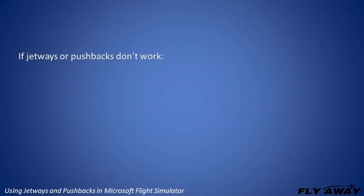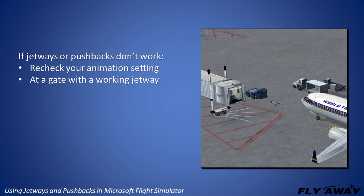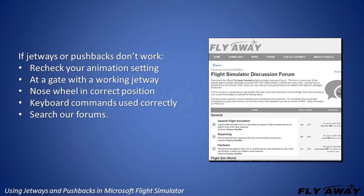If your jetways or pushbacks don't work, recheck your animation setting, be sure you are at a gate with a working jetway, be sure your nose wheel is in the correct position, and use the keyboard commands correctly. If you still can't get it to work, search our forums for answers and advice.